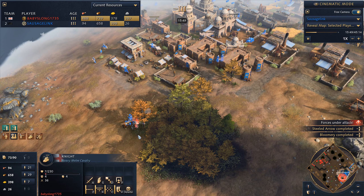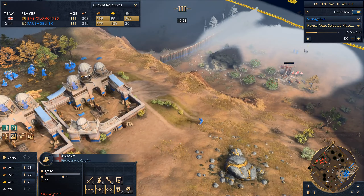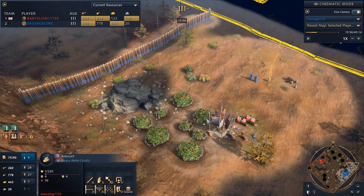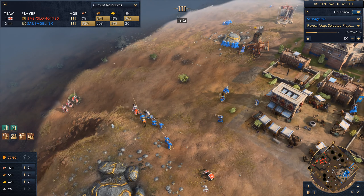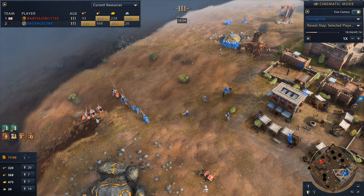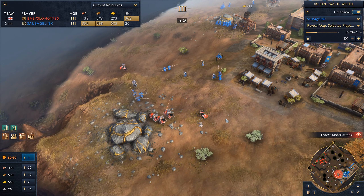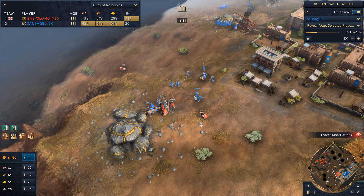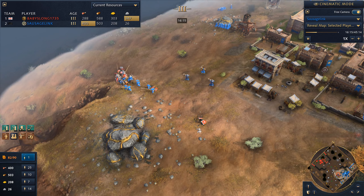We lost maybe four or five villagers in that attack, some down here. We were able to kill a decent number of his knights, although you can see he's really pumping them now. We engage and get some more knight kills. These crossbowmen are doing great work too. Some camel archers are coming out as well, and we're getting the preservation of knowledge upgrade — that's good. We're getting all our level one blacksmith upgrades.